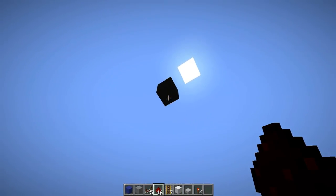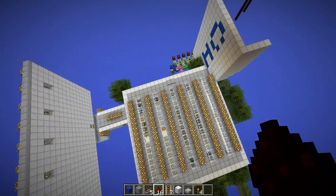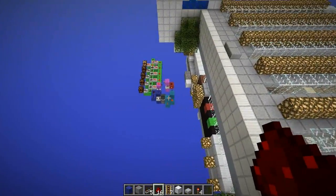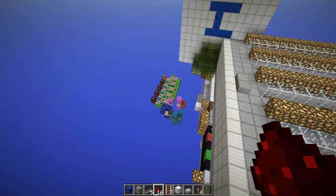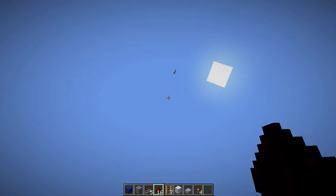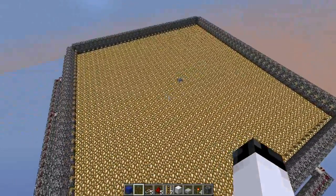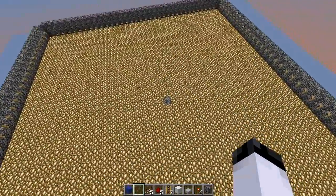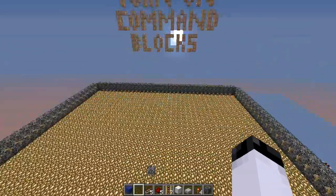I'll grab that random block — it's the random block the game puts at Y 63. Alright, I took the liberty of destroying all the unnecessary blocks. All we have here is pretty much the spawn building with no redstone except for the randomizer. Let's go up to the player spawner and check it out. A little reminder: turn command blocks on, because if they are off on your server this will not work — the whole map depends on command blocks.